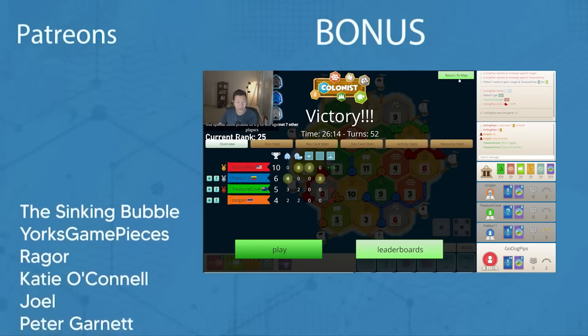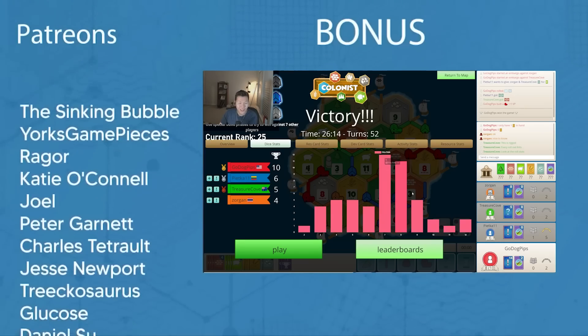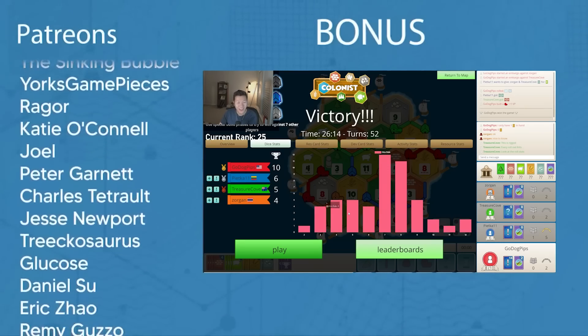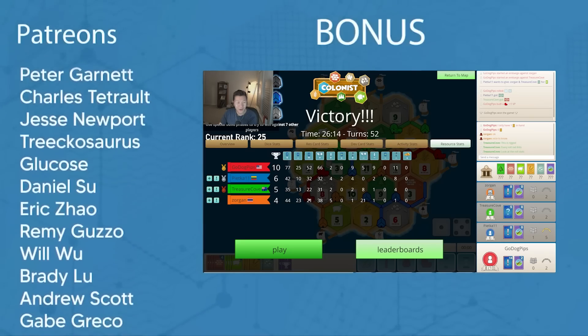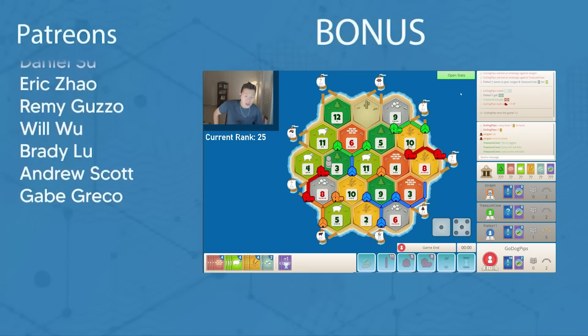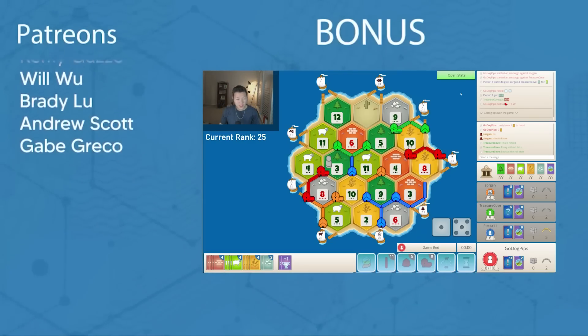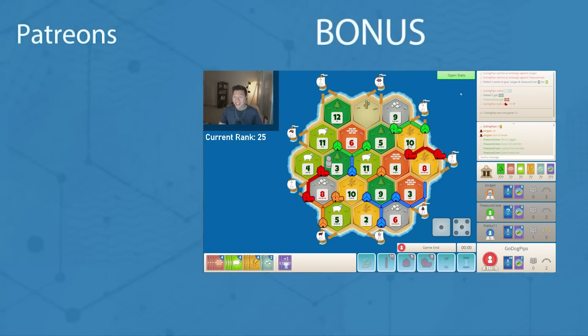I was on a bit of a downswing. Looking at the dice stats — 8 rolled 11 times. This is not even close; this is crazy. I got robbed the most, but I also outrolled my opponents the most. I just doubled up with the 8s. While I am a big believer in there being a lot of skill in Catan, sometimes you just also get lucky — it's part of the game.